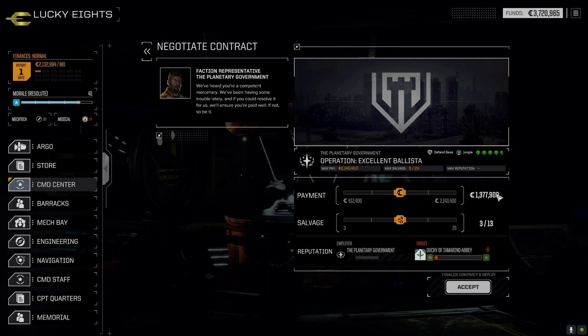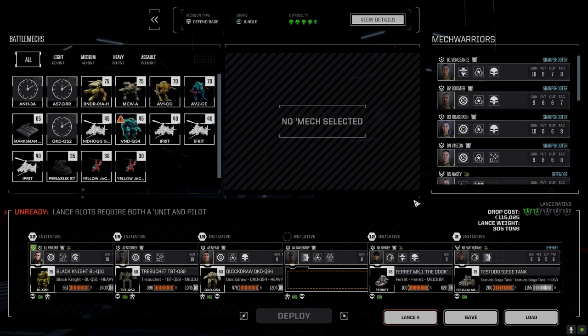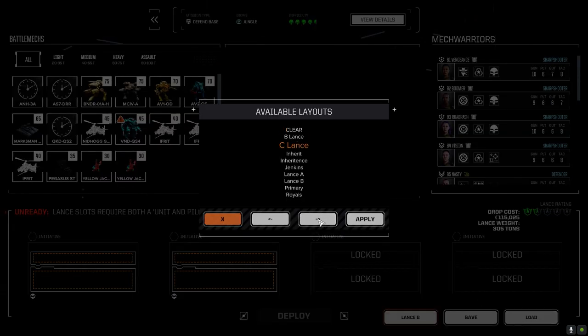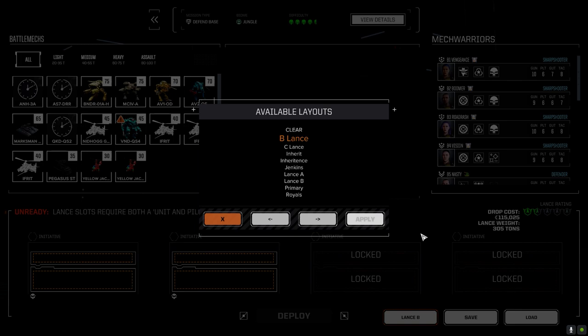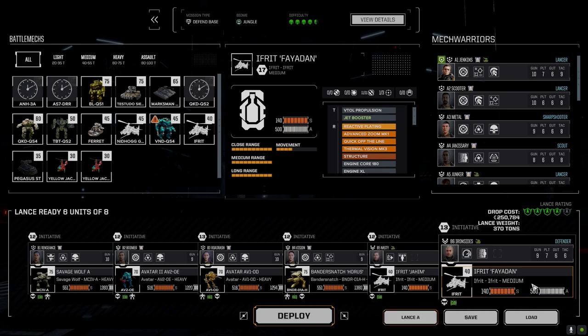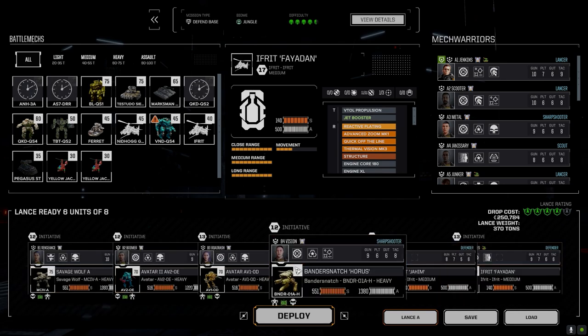I'm going to go 3-1-3 on the salvage. I want the C-bills because we are jumping and we'll probably have repairs — I want to make sure we're in good order when we get to the other end, in the Marion Hegemony, so I can outfit any new mechs we get. We've got most of the gear we need. Let's load up our second lance — Bravo Lance. Right, I think we're good. Savage Wolf, Avatars, Bandersnatch — let's see how much damage we can do.